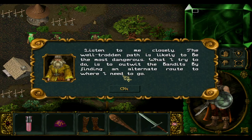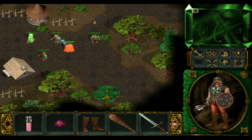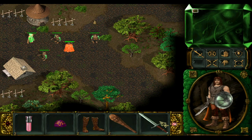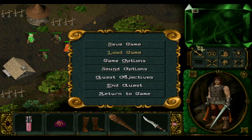Listen to me closely. The well-trodden path is likely to be the most dangerous. What I try to do is outwit the bandits by finding an alternate route. I need to get to Plagat alive and with my belongings intact. So when I said this game was an RTS, it's because you can actually use more units and make groups — you'll get footmen, knights, mages, archers. But for now we're gonna stop right here. I'll go ahead and save and call it a day. Thank you for watching — next time we're gonna go and complete this map. I'll see you in the next video. Bye-bye.